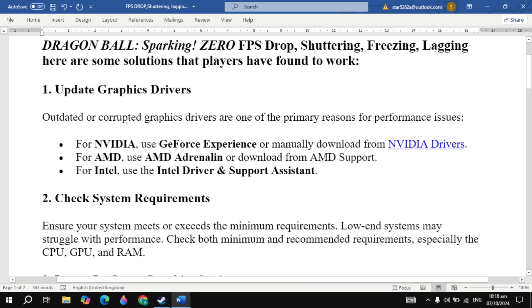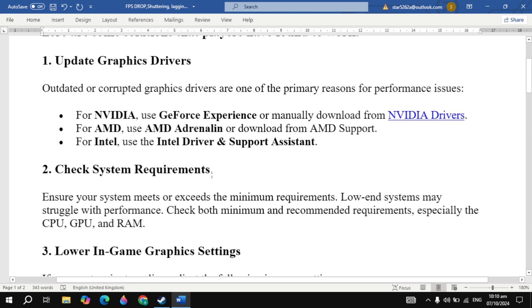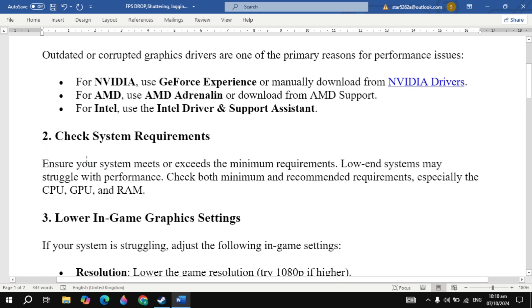The first solution is to update your graphic drivers. Outdated or corrupted graphic drivers are one of the primary reasons for performance issues. For Nvidia use GeForce Experience or manually download. For AMD use AMD software and download from AMD support. For Intel use the Intel driver tool, then restart your PC, launch the game, and check.